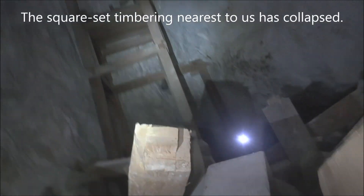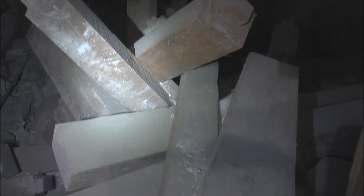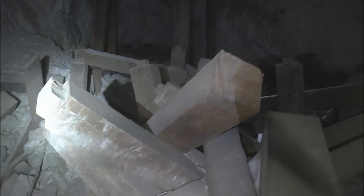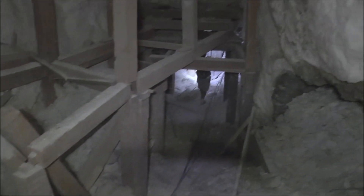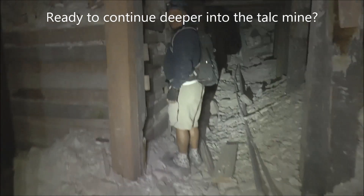This large stope would have had square set timbering in it — you can see some of it right up there, but most of it has fallen right here in front of these big timbers. Those are huge timbers. Tom's back there checking out a tunnel that might go further into the mine. The stope continues down over there behind these timbers. We're making our way through this stope with the collapsed square set timbering — here's looking down on top of it. We just came from that tunnel right there behind Julie; look at all the cribbing on top for support, and this is all talc.